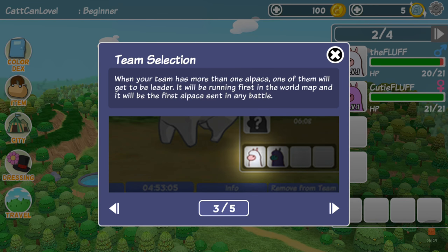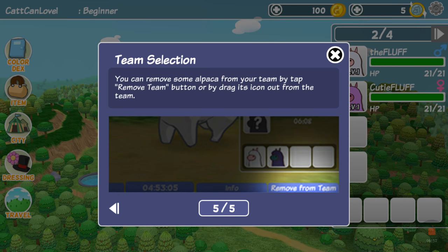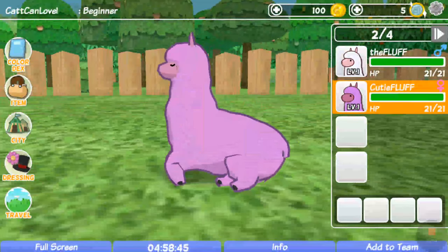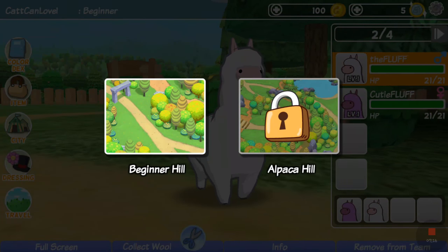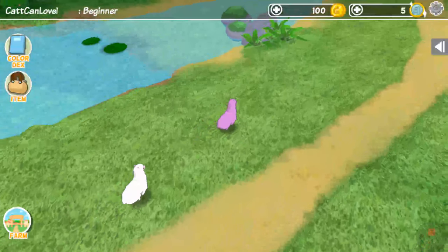When your team has more than one alpaca, one of them will be the leader — they run first on the world map and will be the first alpaca sent into battle. To change positions, drag their icons to switch. I'm gonna have Cutie Fluff arranged by damage. Let's add her to the team — she's so cute! Add to team — all right, let's go! Travel to Beginner Hill. Oh they're so fluffy, look at her short little butt!